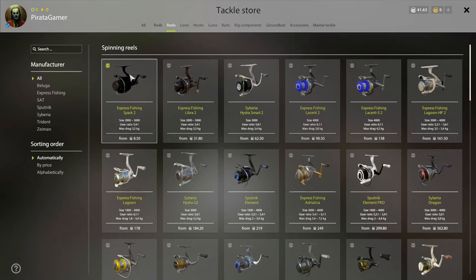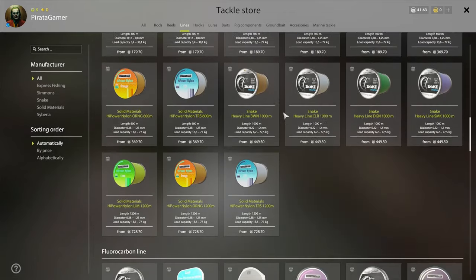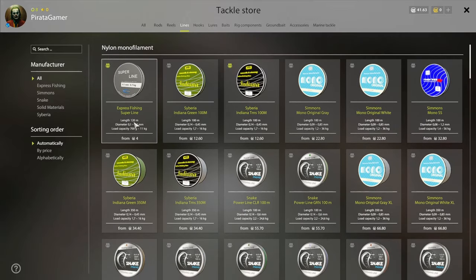For the reel, a normal spinning reel is good — the Express Fishing Spark 2, the cheapest one, is okay. For lines, I bought a super line, 120 meters, which is good. You don't need more than that. This one is fine, especially for Mosquito Lake. Of course, if you go to another lake with bigger fish you'll need better lines, but start slow.